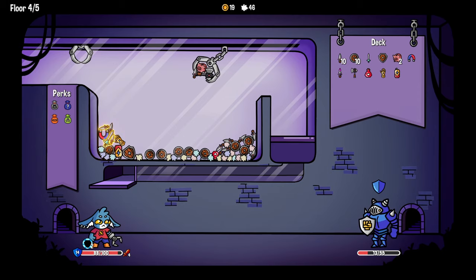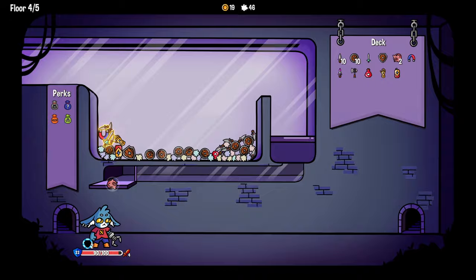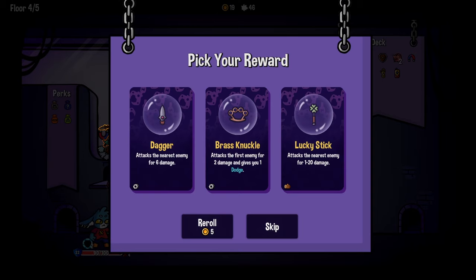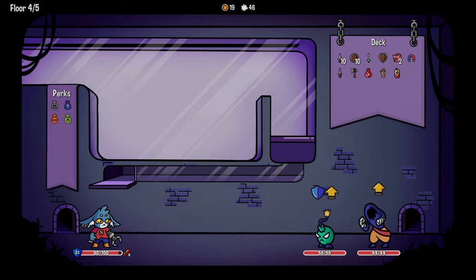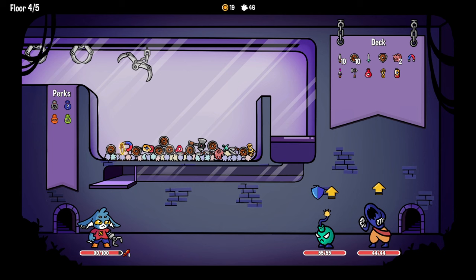Alright, try it again - piggy bank and the axe this time, maybe. Unless the axe goes in first, then it'll be very sad. No, the dagger is going to go in first, then the axe, and the piggy bank is going to sit there and be sad about it. Let's skip. Yeah, I don't need any of it - just more daggers. Throw away all the shields, get more daggers.